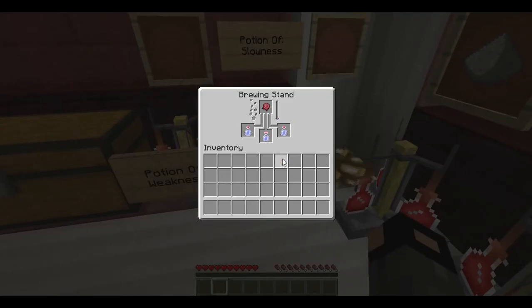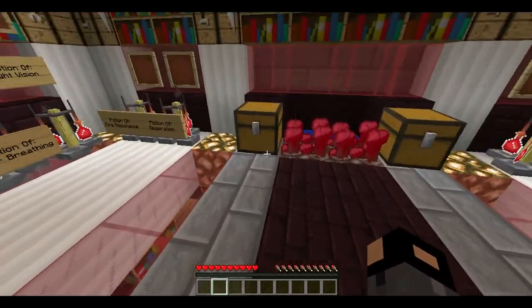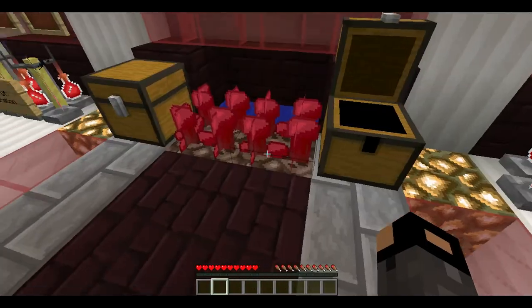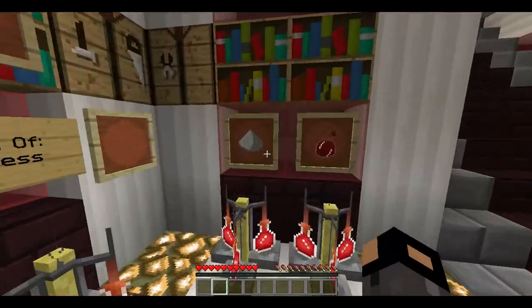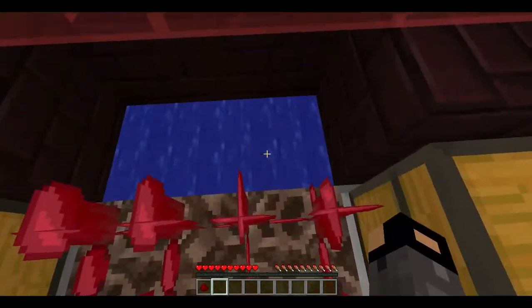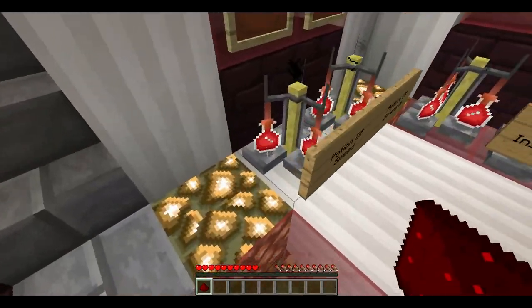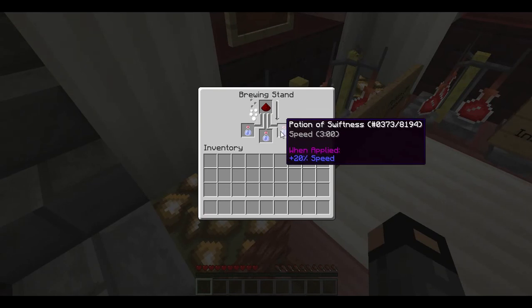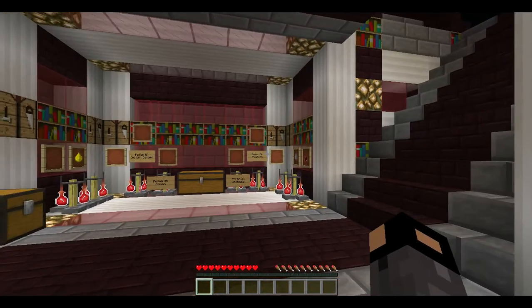Instant damage is done, and those are all of the potions we've made — except for slowness, where you make speed and then the fermented spider eye counters it and makes slowness. In here I've showed you everything. These chests just have water bottles and some empty bottles, and there are the nether warts growing. You may be wondering why there is redstone, glowstone, gunpowder, and this: redstone is used in all the potions if you want to make them last longer. After you have brewed a potion, put redstone in — for example with speed, that will make it last eight minutes.